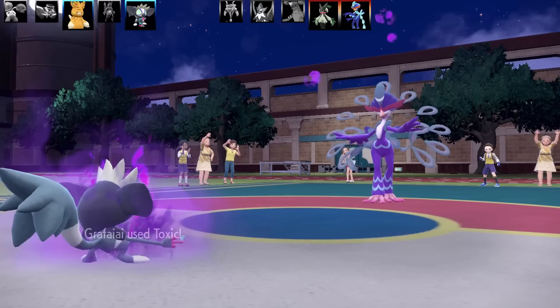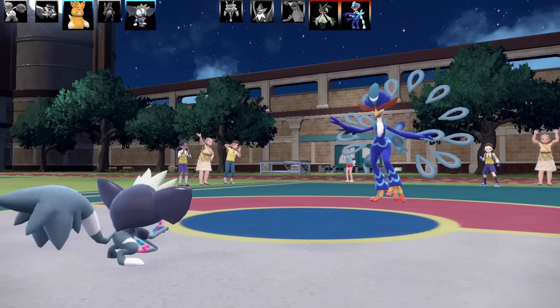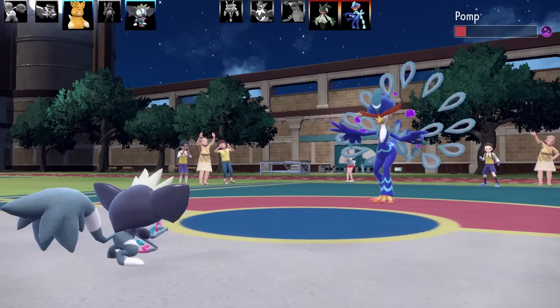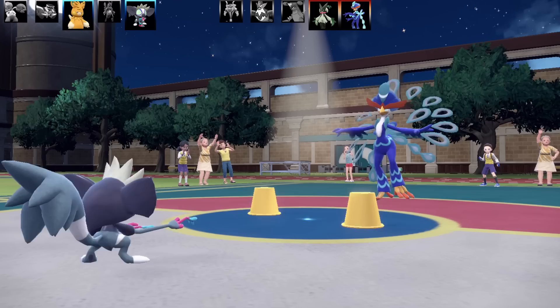So I've got Grafaiai here — I've got Prankster and Toxic, and I could Switcheroo the Black Sludge onto it. But I don't know whether I'm going to live this attack — I am max HP and max defense though. The Quaquaval is still confused, and it actually hits itself in Confusion. That was really, really big — that was a huge turn. That means the next turn Quaquaval is going to faint regardless.